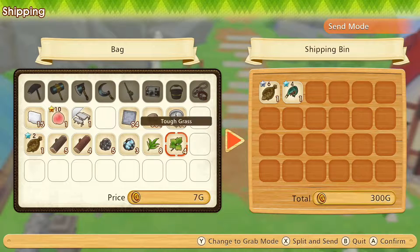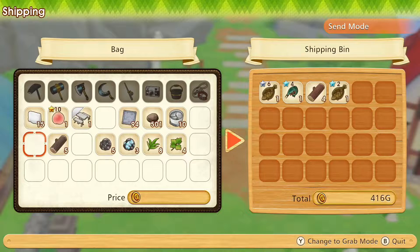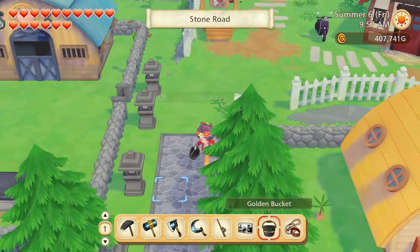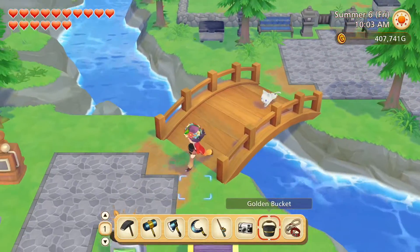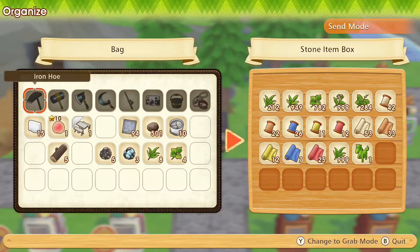Let's sell the fish and sea creatures and any other things we don't really need. And we'll put the grass, logs, and ore away. And then we'll go tend to our animals.